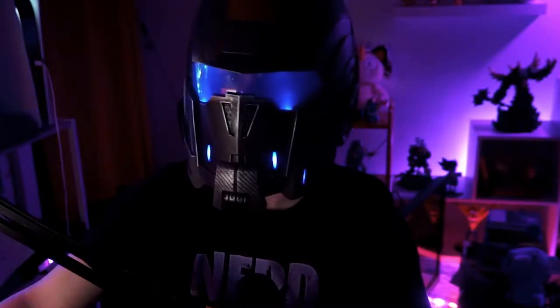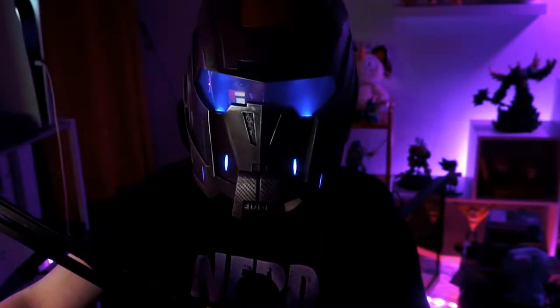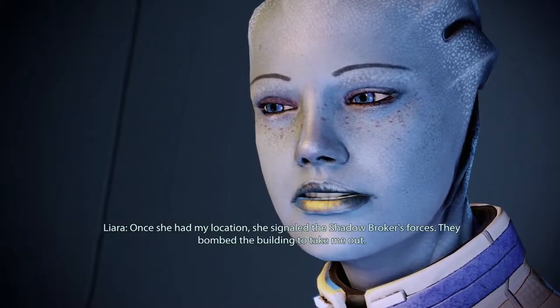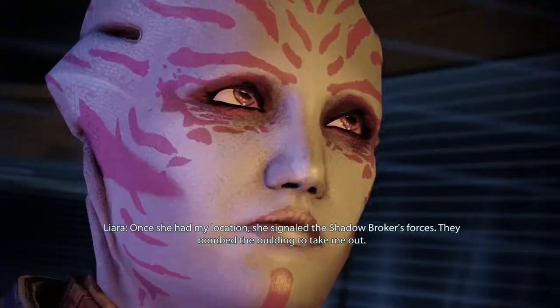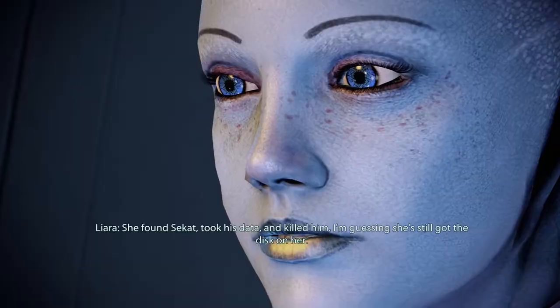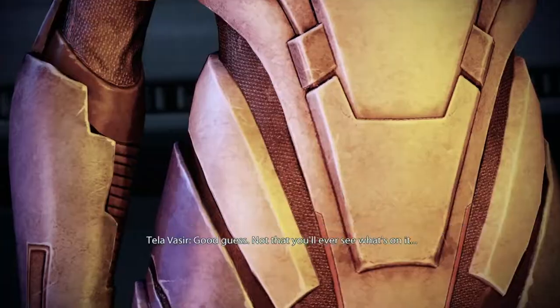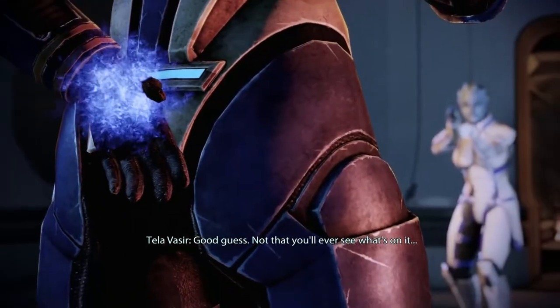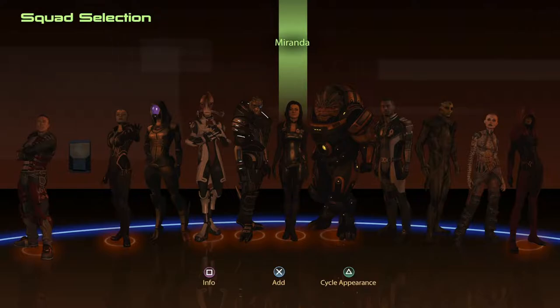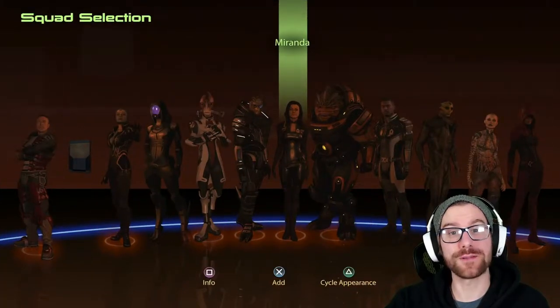I'm Commander Cory, and this is my favorite playthrough on YouTube. Last time on Mass Effect 2 Legendary Edition: thanks for the help. Once she had my location, she signaled the Shadow Broker's forces. They bombed the building to take me out. She found Zakat, took his data, and killed him. I'm guessing she's still got the disc on her. Good guess. Not that you'll ever see what's on it. You pure-blood dick! Hello, my beautiful nerds, and welcome back. What's up? That's me, that's my channel.